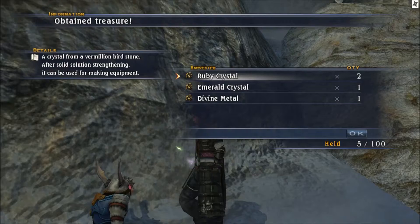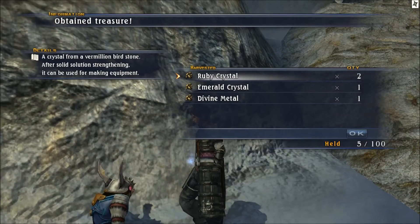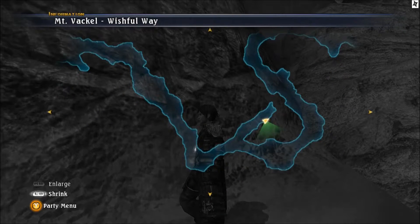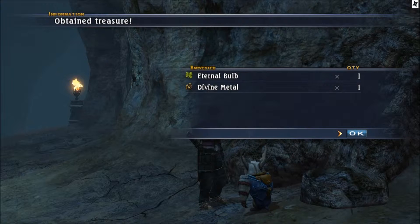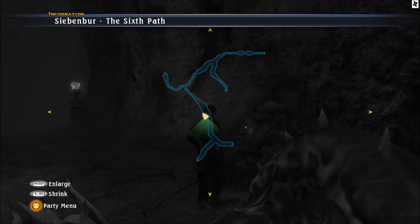Our next stop for Divine Metal is in Mt. Vackel, Wishful Way. It has a 20% chance, so sometimes you have to search. It's right about here, almost at the beginning. Then our last harvest point is in the Sixth Path - the same area where you can also get a Voltaic Crystal. It has a 20% chance and it's right about here near the center, near the final fortress.